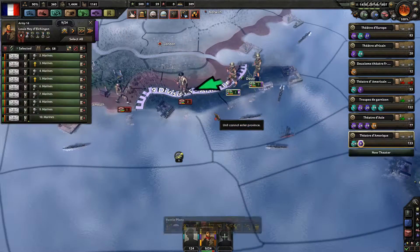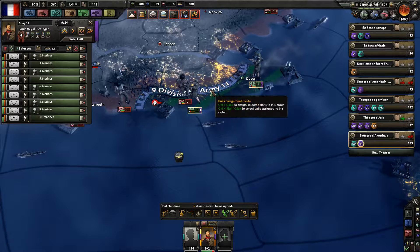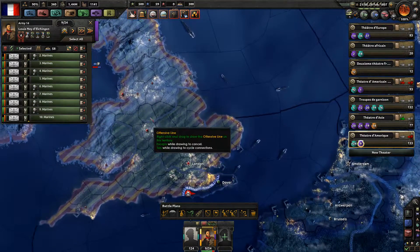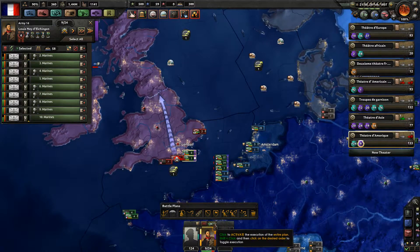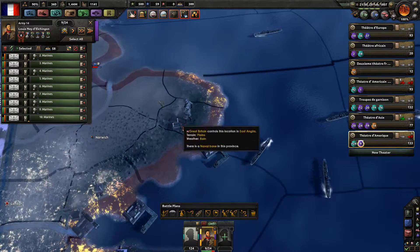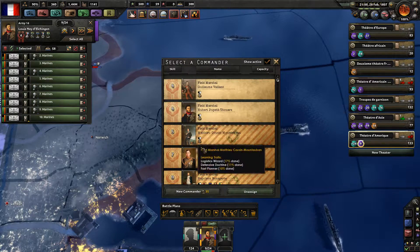Alright, we did manage to capture. Now our army will have the absolute goal of capturing Liverpool. Then the British should surrender already. Oh, there we have 3 Prussian troops. 3 Prussian troops — who would have thought that?